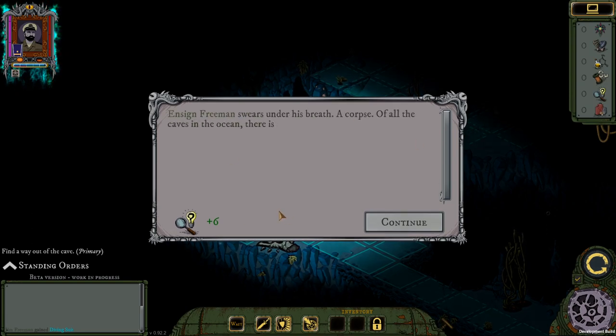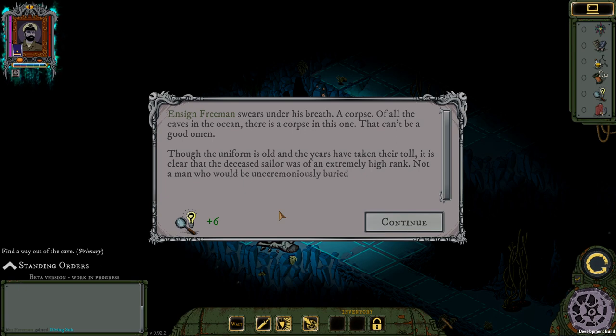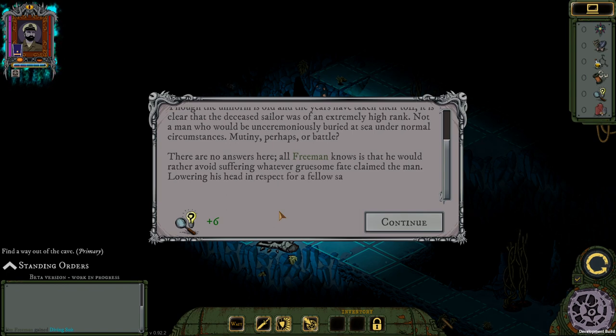Let me investigate this object. Ensign Vass swears under his breath — a corpse, of all the caves in the ocean, there's a corpse in this one. Though the uniform is old and the years have taken their toll, it is clear that the deceased sailor was of an extremely high rank — not a man who would be unceremoniously buried at sea under normal circumstances. Mutiny perhaps? Or battle? There are no answers here. Lowering his head in respect for a fellow sailor, he moves on.